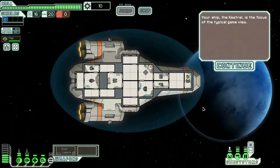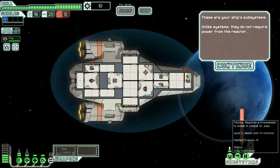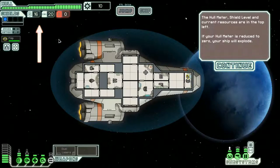These are your ship's subsystems. Unlike systems, they do not require power from the reactor - so they're always going to be good, maybe. We got, like, CCTV? Piloting - probably a crew member does it. Man, this is a lot of crap to remember. And then doors. I'll have your mouse over any system icon to get more information about the system.